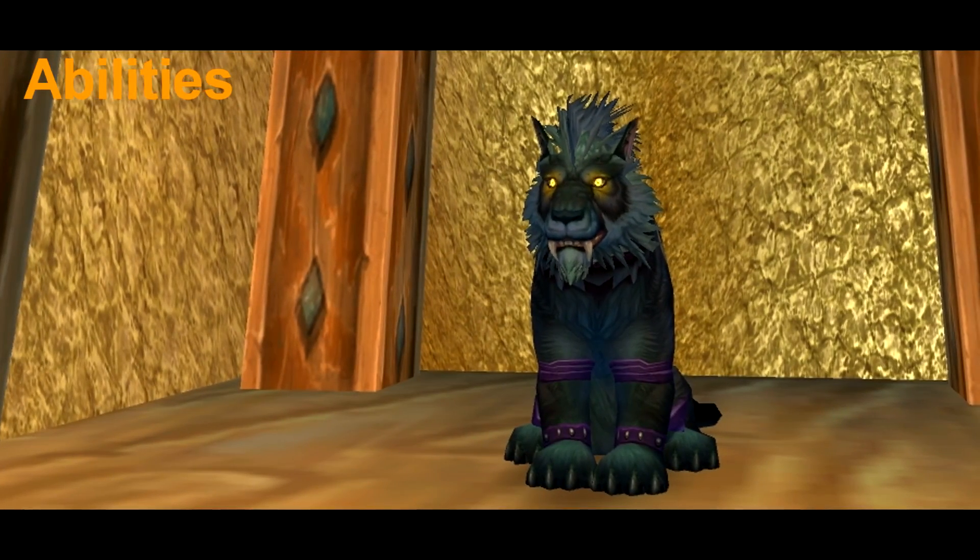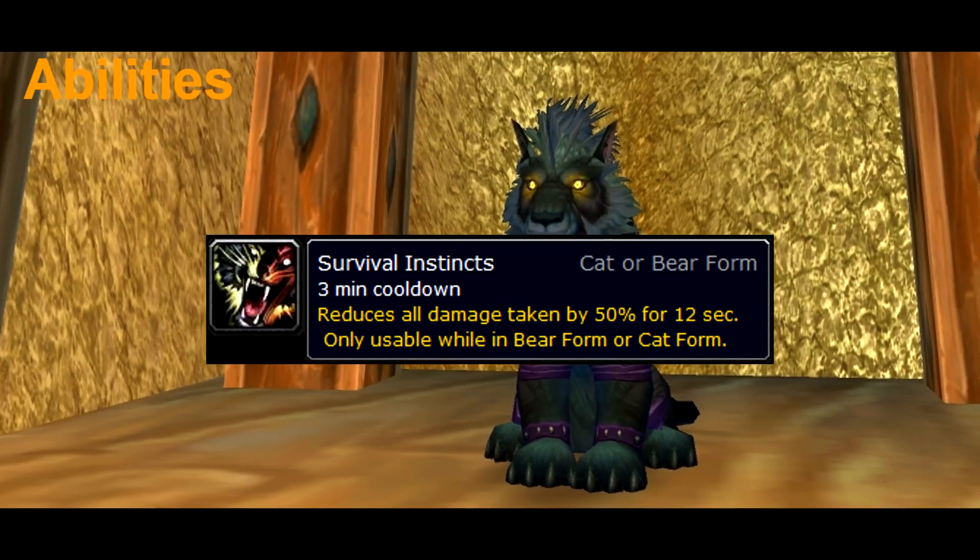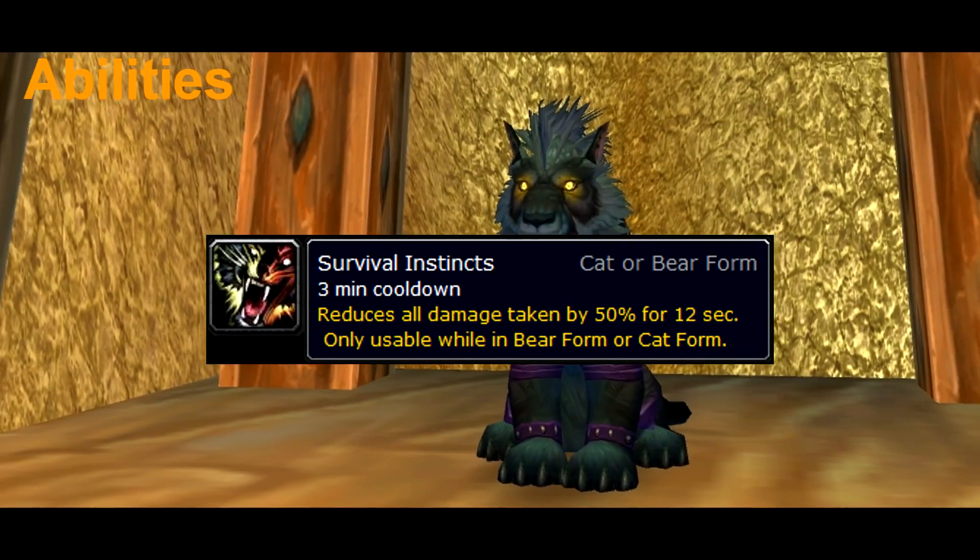Then we have some survival abilities. Barkskin reduces damage taken by 20%, and Survival Instincts reduces damage taken by 50%.